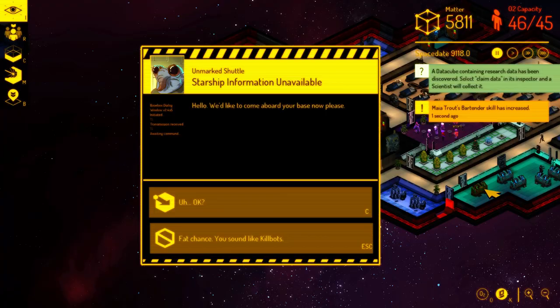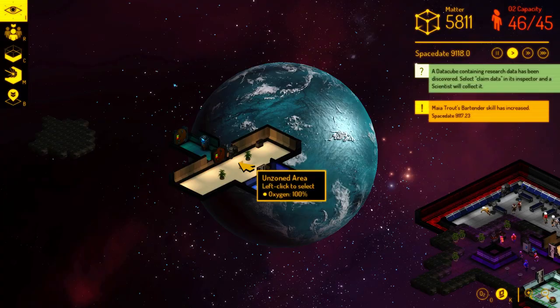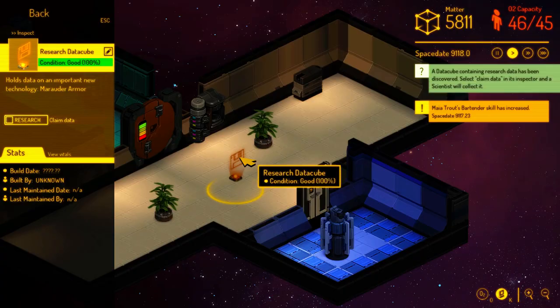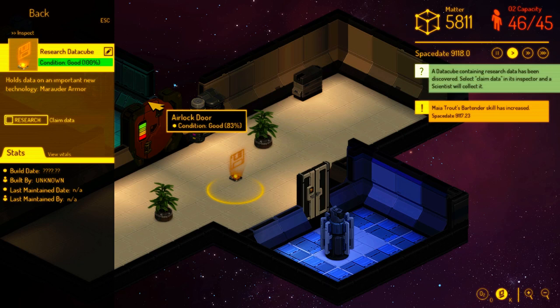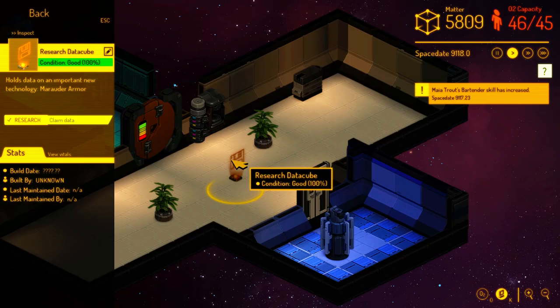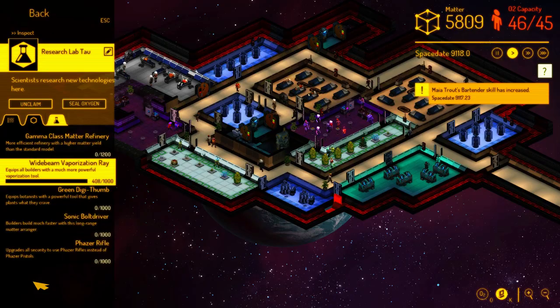One of the other ways you can get technology — not everything is in the research menu to start with — is discovery of new technology on derelicts. This is a derelict that showed up a while ago near my base, and I can click on this data cube thing here — it's like a cool floppy disk, that's kind of the theme Jeremy was going with. This data cube holds data on a new technology not currently available in our research lab: Marauder armor, which is another armor upgrade past what I just finished researching. I can mark this data cube for reclamation, and that means a scientist will suit up, come out to this derelict, collect that data cube, carry it back to a research lab, and then it'll pop up as a topic we can research.